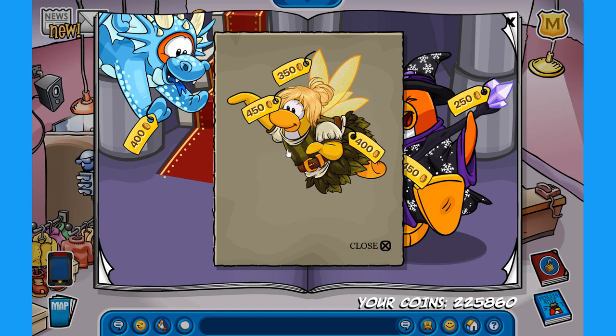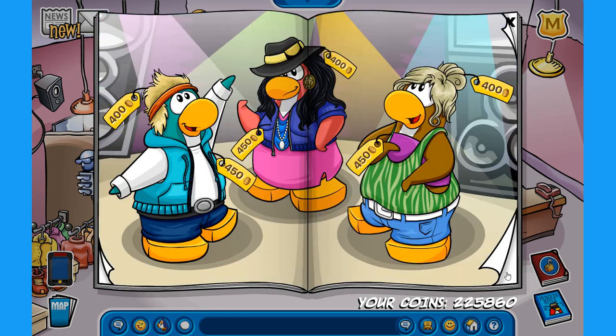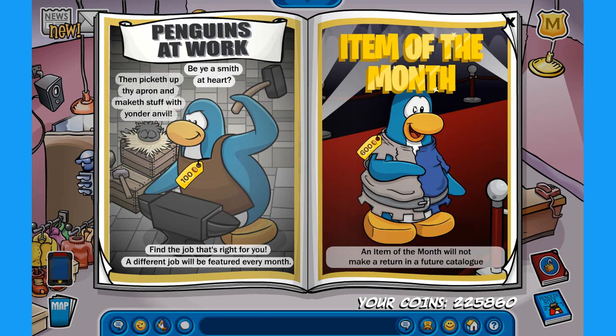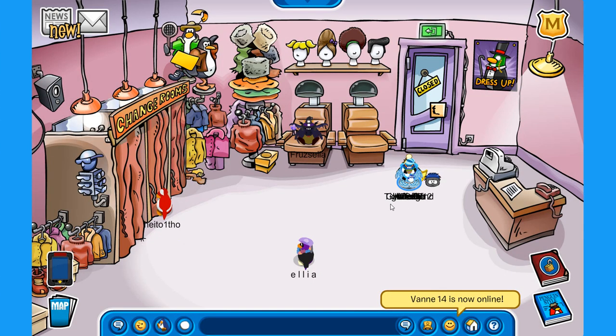Moving further into the catalog, let's check out the new item of the month — a very amazing white and blue square outfit that looks great. On the left we have the Penguins at Work section where you can purchase the Blacksmith Apron for 100 coins, which has an animation if you didn't know. That is the new Penguin Style Catalog for July 2020.